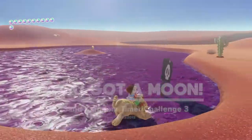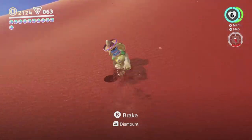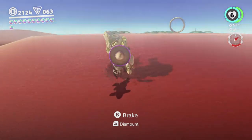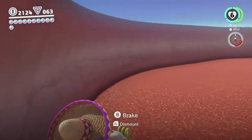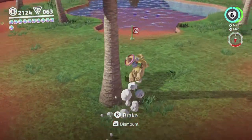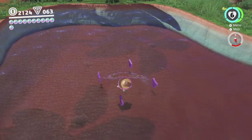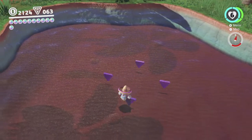Okay, so we've got 10 moons here. We also got the Metro Kingdom one, which is why it's showing 11. There's another Jaxi one I was mentioning earlier — I think it's not actually up in the oasis, but since we're here, we may as well do some stuff here. There are some purple coins in the water — the oasis isn't frozen anymore, so you can dive down and grab these purples.